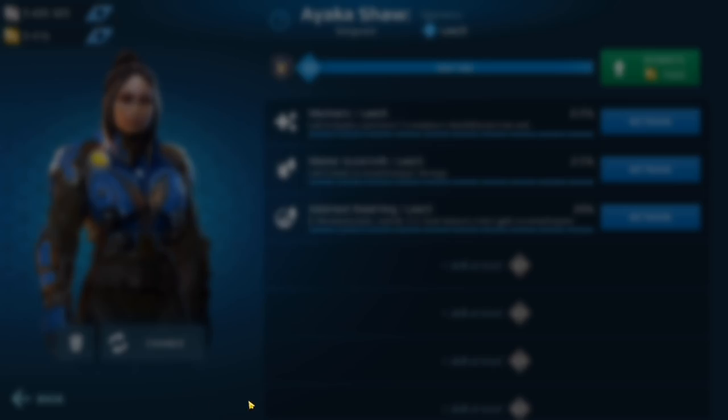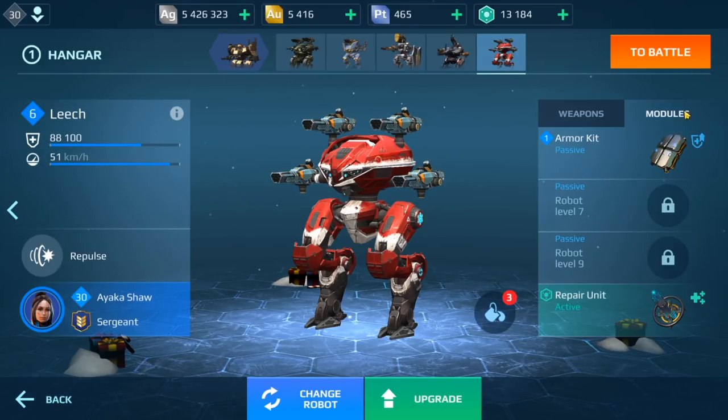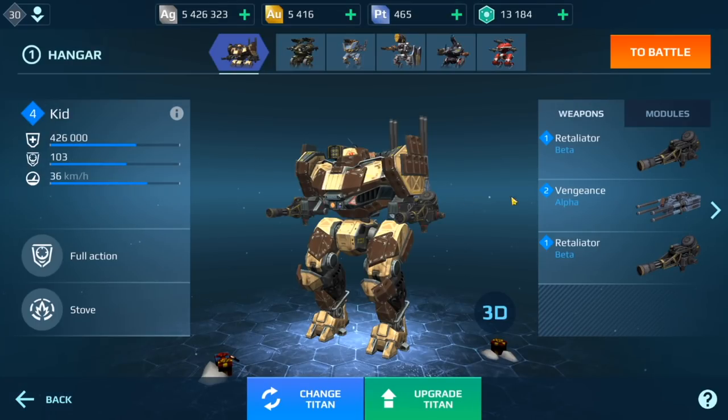We have a Leech which is level 6. All my Storms are level 9, my module is armor kit, and I have a repair unit. I don't have phase shift on here — it doesn't really make sense. It's a low level Leech and I don't have Last Stand, so I'm not going to run that stuff.